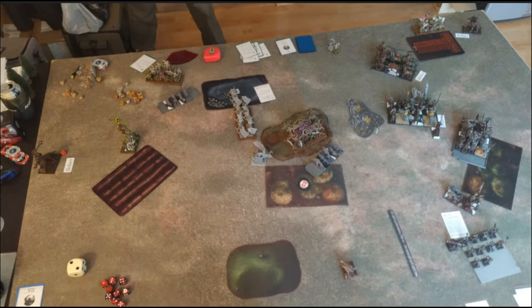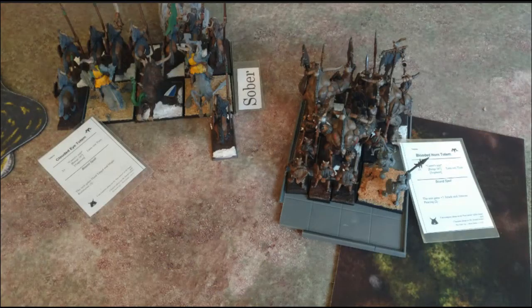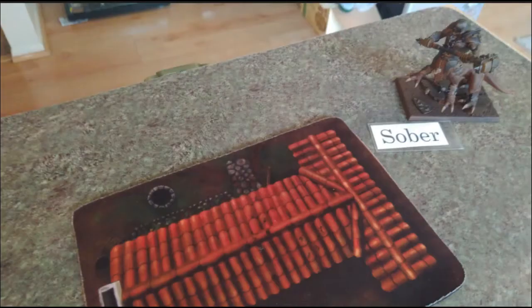On the right flank I moved up my paired weapon centaurs to chase after what's left of the Sylvan Sentinels. Then moved the giant up to throw his barrel at what's left of those archers. Kept the mongrels moving forward toward his deployment zone and made my march block test. In the magic phase I got the number three card, five and five - got the clouded eye totem for protection on the centaurs. Then the giant threw his barrel, did some wounds, and caused a panic check in the Sylvan Archers who ran right off the board.